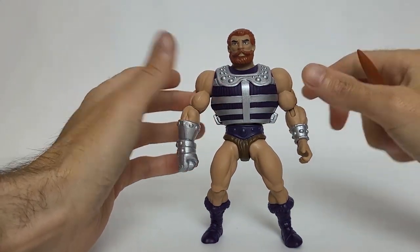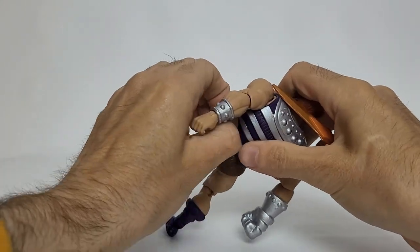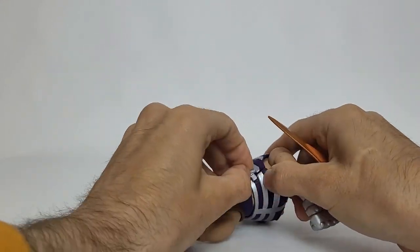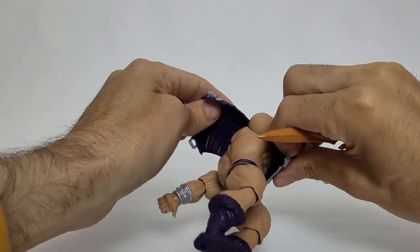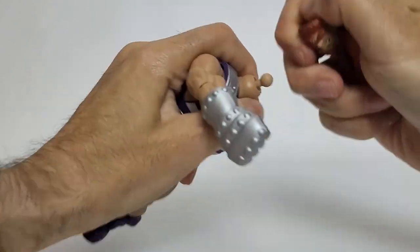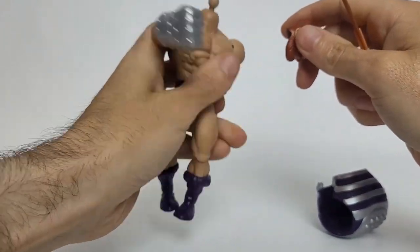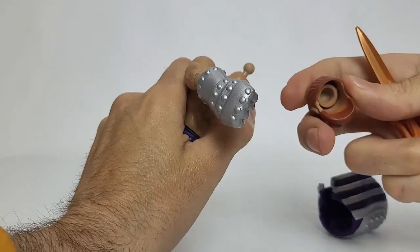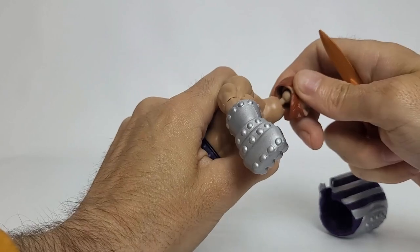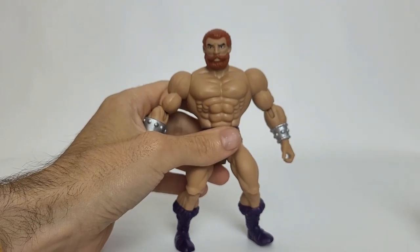His armor can be removed — you can see these tabs on the side and release them, just like Clamp Champ's if you've seen my review on him. It's a softer plastic, so you can remove it. Let's go ahead and take it off for a second. It's really smooth — I like the feeling of it. Inside you can see how the ball joint goes in. There it snaps. Nice firm snap — I actually love that sound.